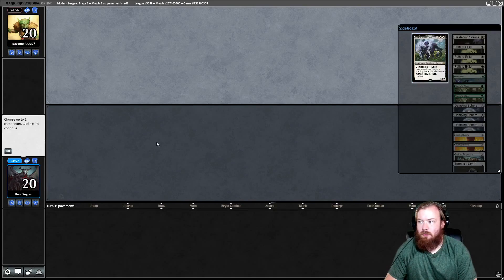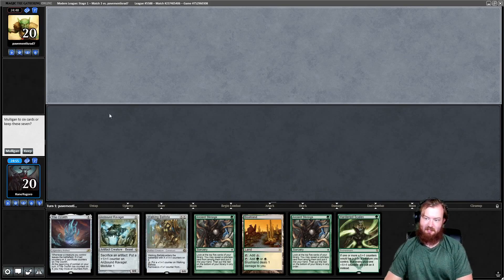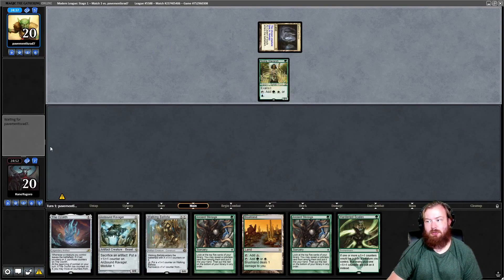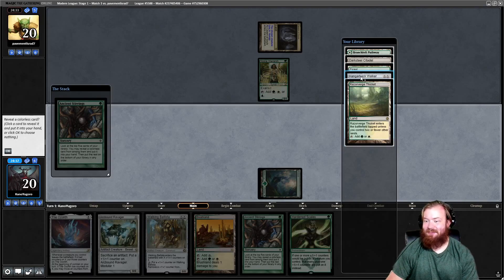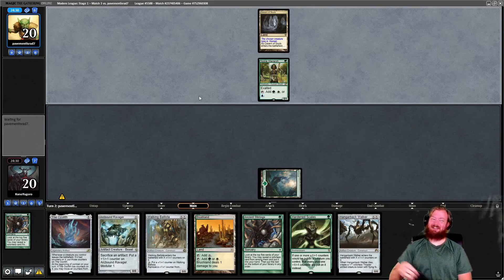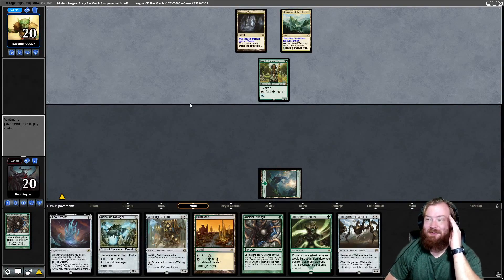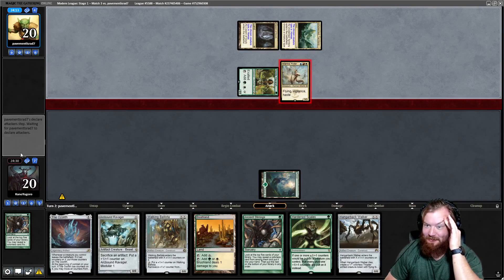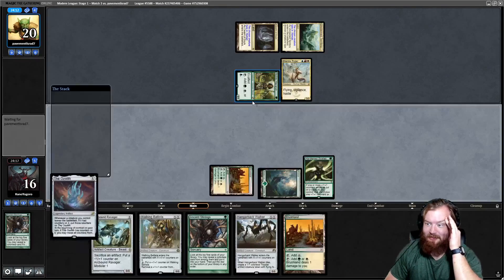Round 3, here we go. Reveal Lurrus, we're on the draw. This hand is probably fine — get Ancient Stirrings for a land, play Hardened Scales, Ozolith, then Ballista and Ravager. It's probably Humans — yes, it is. Opponent starts Noble Hierarch. We untap, draw Forest, play Forest, play Hardened Scales. I accidentally clicked Ancient Stirrings — anyway, less than ideal. Take Hangarback, pass. They Freebooter me — one green spell looks like another. Play Hardened Scales, play the Ozolith, pass.